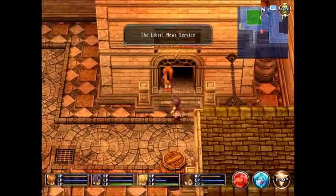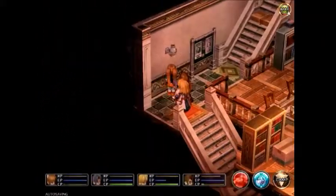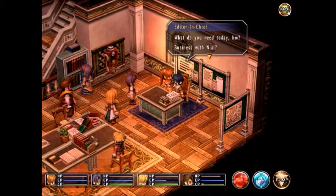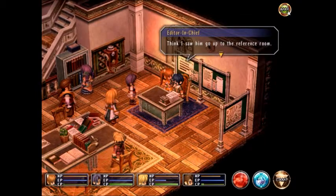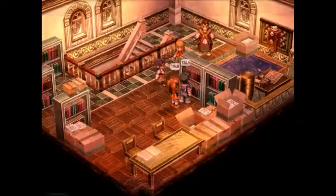Made it out of the sewer in one piece — let's head on into the Liberal News Service. Let's go on up here. I want to talk to — I think it's you. Oh, Estelle! Hey, Chief, it's been a while. What do you need today? Business with Niall? Yeah, I got some questions on the Guild business. Is he back from Ruan yet? Yeah, he should be in the office. Think he saw him go to the reference room. Okay, well, let's go check him out.